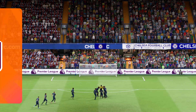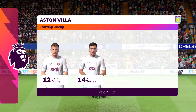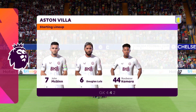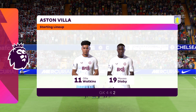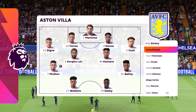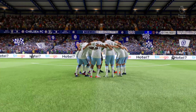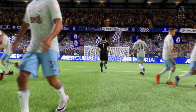And here's the starting XI for Aston Villa. Digne plays with Matty Cash in the full-back positions. John McGinn plays with Leon Bailey in the wide areas. And it's two strikers up front who will look to provide the goal-scoring threat. Enjoy the game.